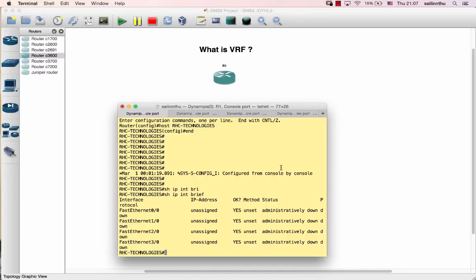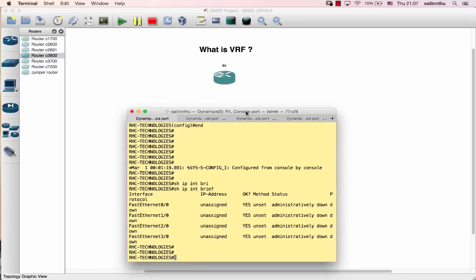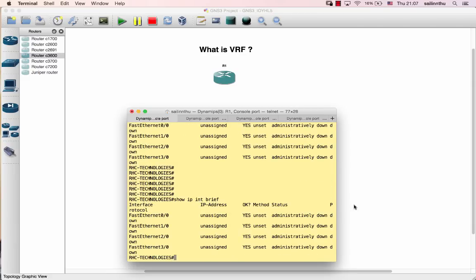Okay, general introduction to VRF - Virtual Routing and Forwarding. You can read about it on your own. Currently we are living in a VRF. Our router interface - let's do 'show IP interface brief'. The interfaces are: FastEthernet 0, 1/0, 2/0, and 3/0.